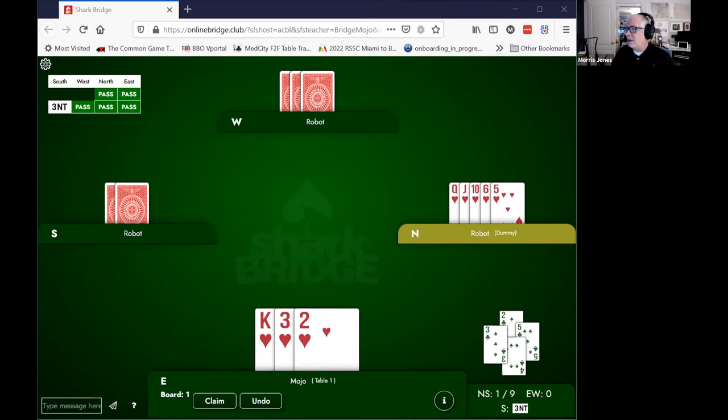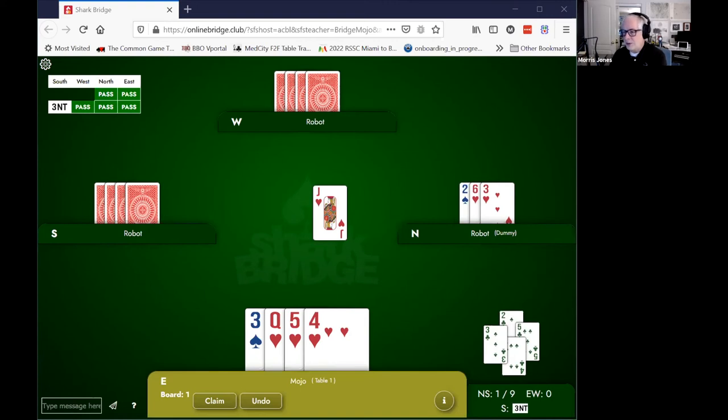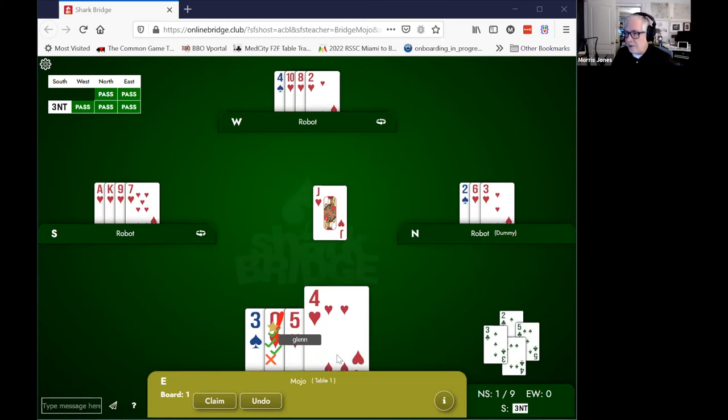Let's practice covering. The jack is led from the dummy — what's the card you want to choose? We're all going to cover the honor. Let's look and see if this is correct — it actually is. By covering the jack in this instance, we're protecting the 10 in our partner's hand. We're holding declarer to two tricks: the ace and the king. That's all they get. If we don't cover, the jack will win and declarer gets three tricks instead of two.